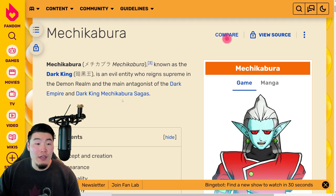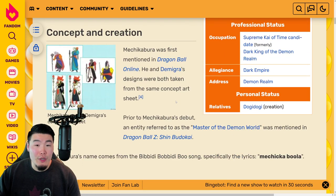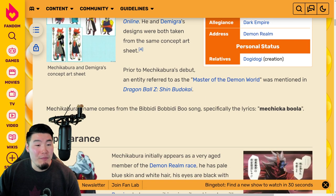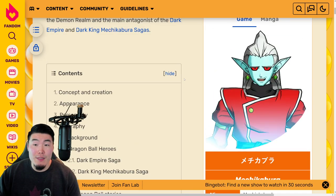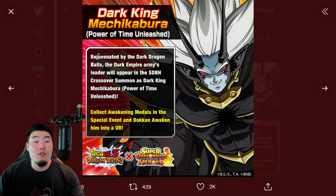Then we have Mechikabura, known as the Dark King — an evil entity who reigns supreme in the Demon Realm and the main antagonist of the Dark Empire and Dark King Mechikabura sagas. Mechikabura was first mentioned in Dragon Ball Online. He and Demigra's designs were taken from the same concept art sheet. Prior to his debut, an entity referred to as the Master of the Demon World was mentioned in Dragon Ball Z Xenoverse. Mechikabura's name comes from the Bibbidi-Bobbidi-Boo song, specifically the lyrics 'Mechikabula.' This is his old age form, and once he gets rejuvenated by the Dark Dragon Balls, he eventually becomes the younger form we see in the art.